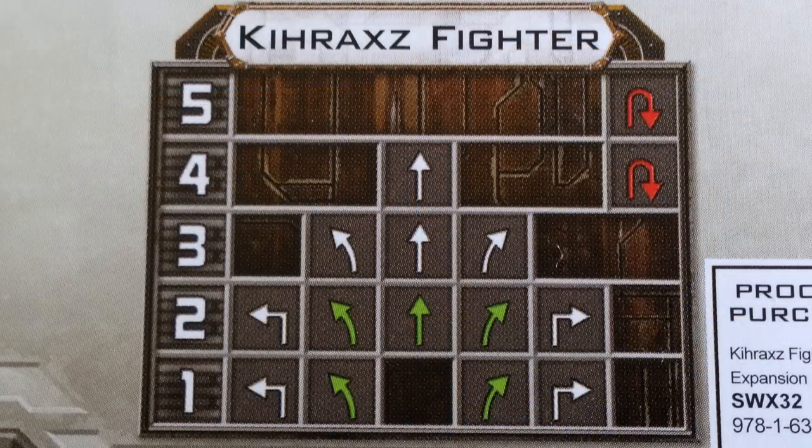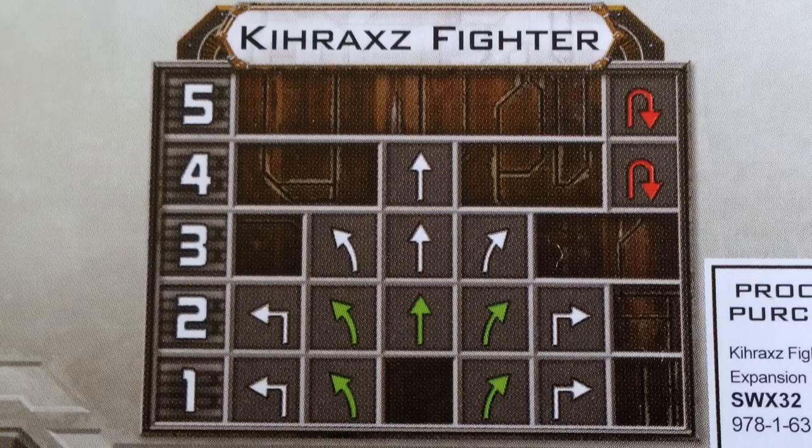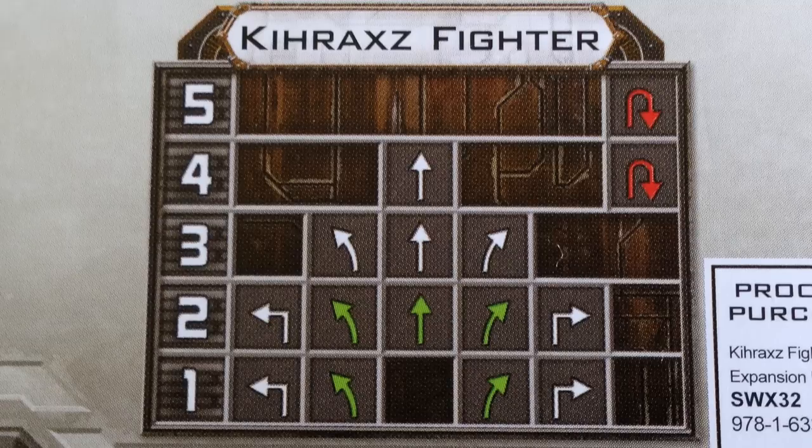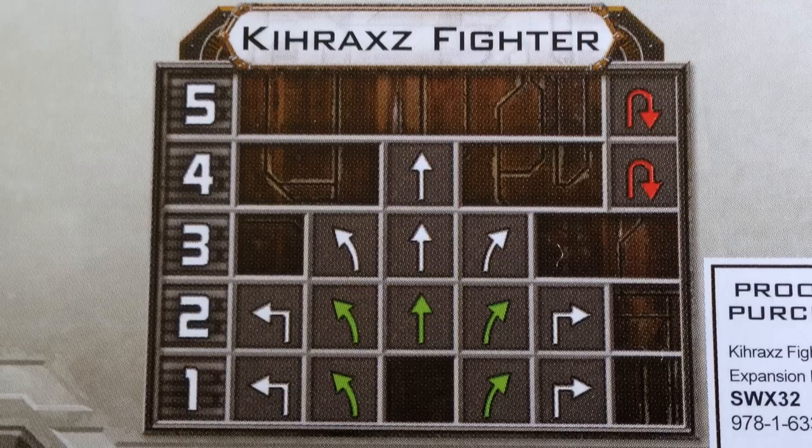The maneuver dial is similar to that of the X-Wing, with the most notable exception being that the Kyrax can make speed 1 turns but can't turn at speed 3. It has all three banks and straights at speeds 2 through 4. Topping it off are a pair of K-turns at speeds 4 and 5, which are also the only red maneuvers on the dial. This is a solid dial for this type of ship.